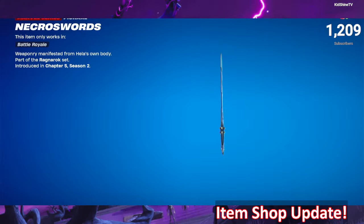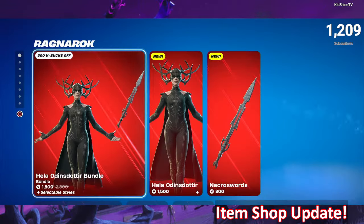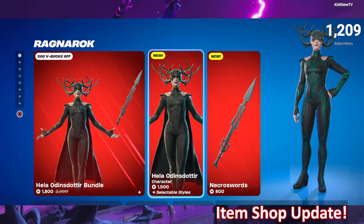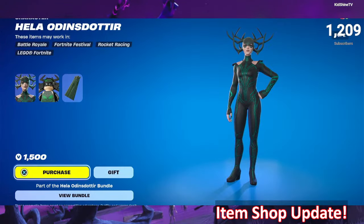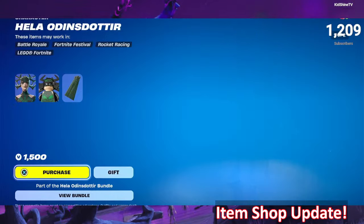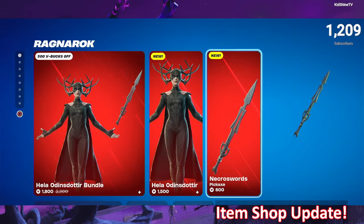It does have a custom contrail on it when swung as well. You can get her alone for 1500 V-Bucks and she will come with a back bling. Her pickaxe is also available alone for 800 V-Bucks. Alright, moving on.